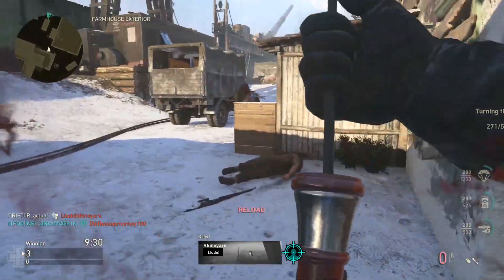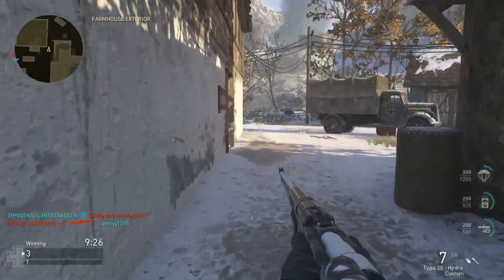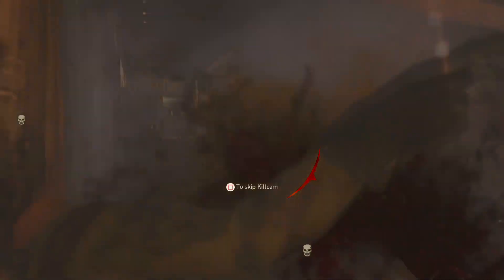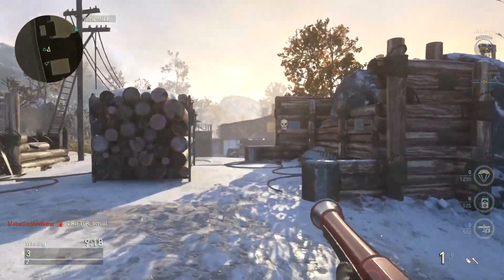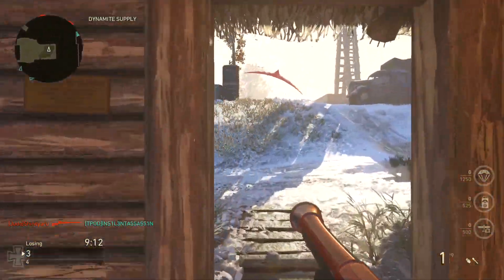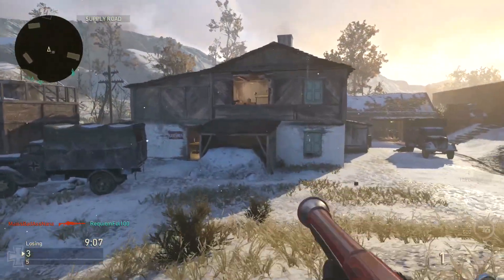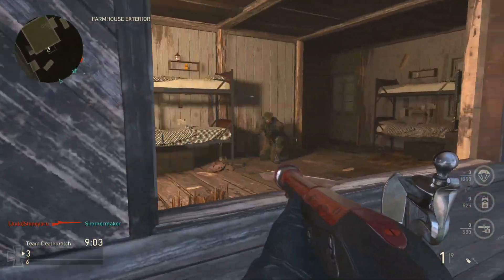I've got good gameplay for you today. Unfortunately, the very first game I unlocked this, I got put on Gustav Cannon. This is my first game with it. I'm going to make very good use of this shotgun. I'm going to scavenge sniper rifles, scavenge the stinger, and use a lot of the new weapons added in the Undead event. It's going to come down to the wire — a fantastic game. There's also a giveaway link in the description for some A40 headsets if you just want to follow me on Mixer. Super simple.